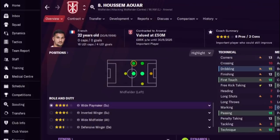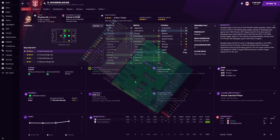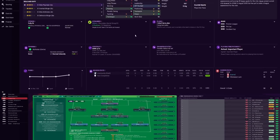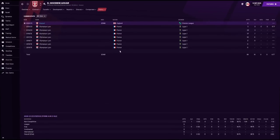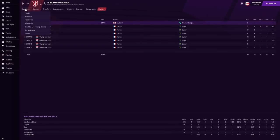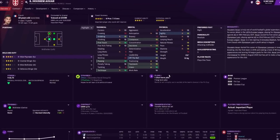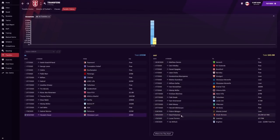Our second signing is someone Arsenal have been linked with in real life — Hossam Awa, an attacking/central midfielder. Arsenal will likely play him in the attacking midfield role within the 4-2-3-1 formation I'm setting up. He's a real-life target too, but on Football Manager he was fairly expensive — he cost Arsenal around 54 million pounds.